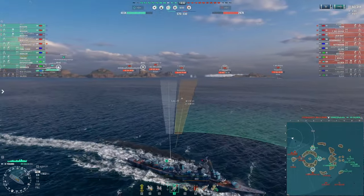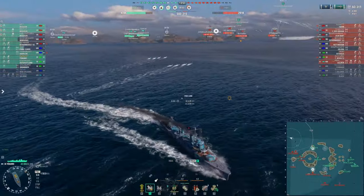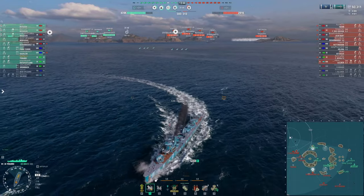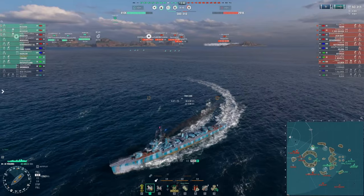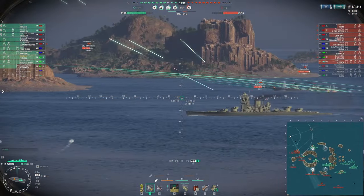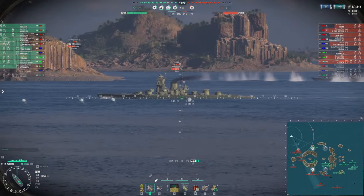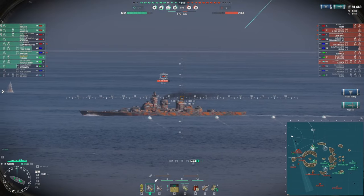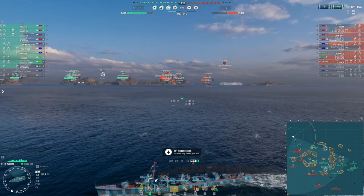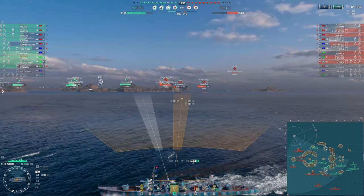The Iwami is continuing to turn starboard to the east. I split my salvo again — one rack per battleship — but this salvo produces much better results. I slightly over-led each salvo expecting their starboard turn to continue, and at only about 8 kilometers out the speed of these torpedoes gives them not much reaction time. The Iwami is in tremendous trouble: two hits, two floods — bow and stern — taking 30K from the torpedoes themselves. I just barely catch the Friedrich with two as well. The Iwami is on two floods, losing 800 health per second, and my torpedoes are very nearly reloaded again.